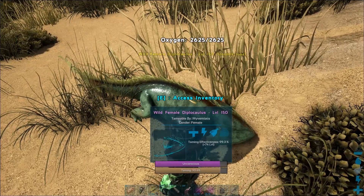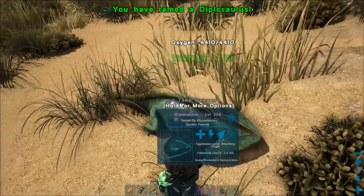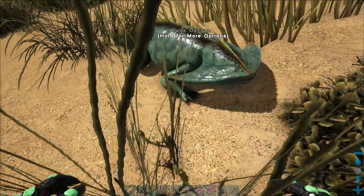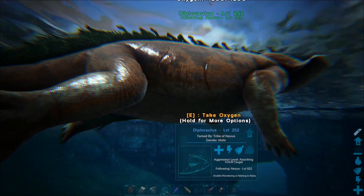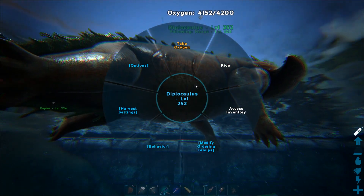Very soon you should get the tamed message. Diplocaulus is an aquatic creature so it will not drown in the water. Their special ability is that they can be used as a portable oxygen tank, giving you the option to refill your air supply by pressing E or by riding them.